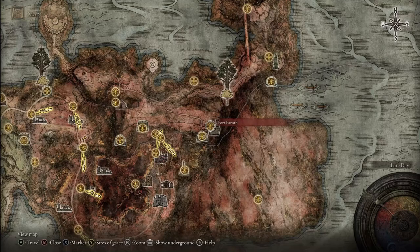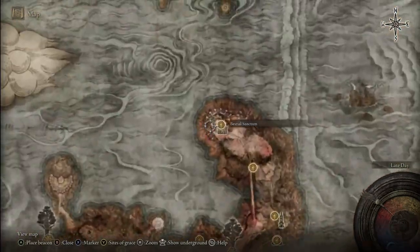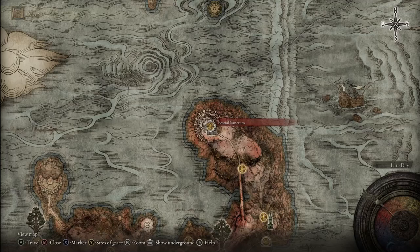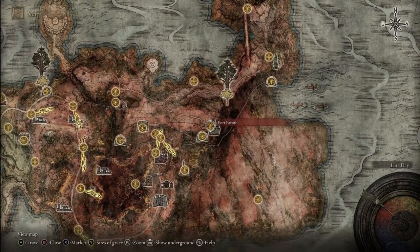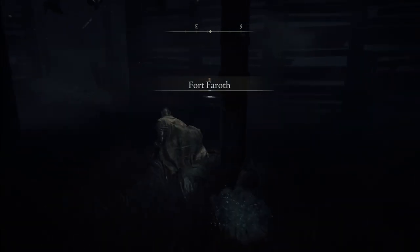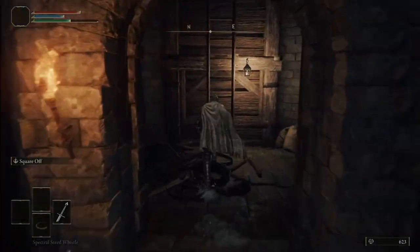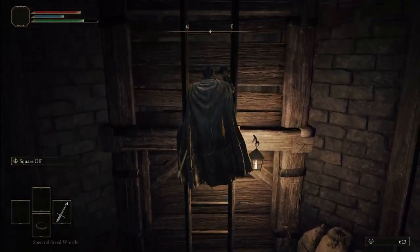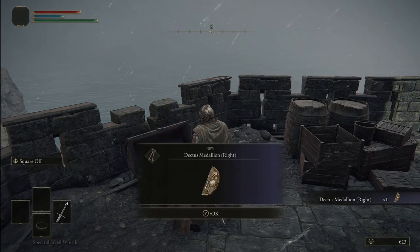The other half is at Fort Faroth. A very easy way of reaching it is by using the teleporter to the northeast of the Third Church of Marika, which then teleports you to the Bestial Sanctum. Then you just have to ride your horse all the way until you reach Fort Faroth. From Fort Faroth's entrance you really just have to sprint straight ahead, then climb the ladder to the top and open the chest for the right half of the Dectus Medallion. As simple as that.